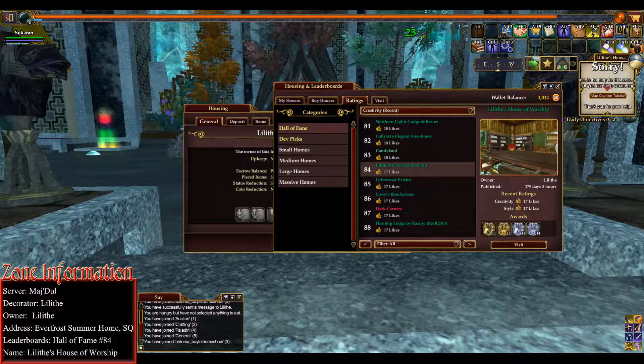Number 84, and the house name is Lilith's House of Worship. Okay, let's get started.